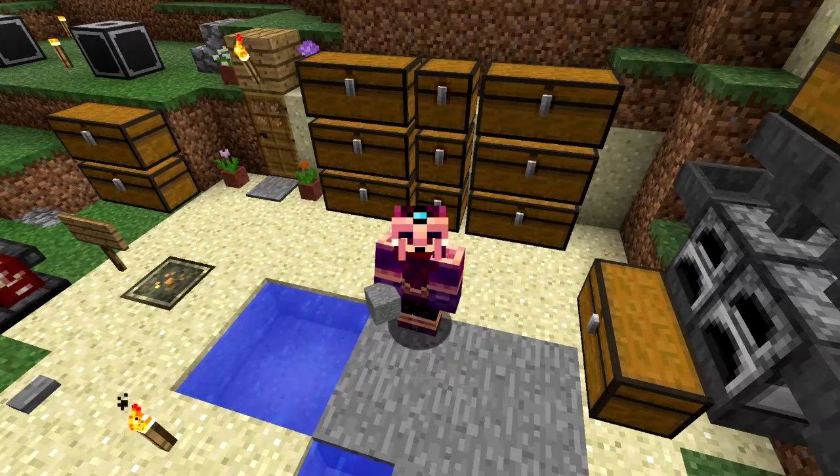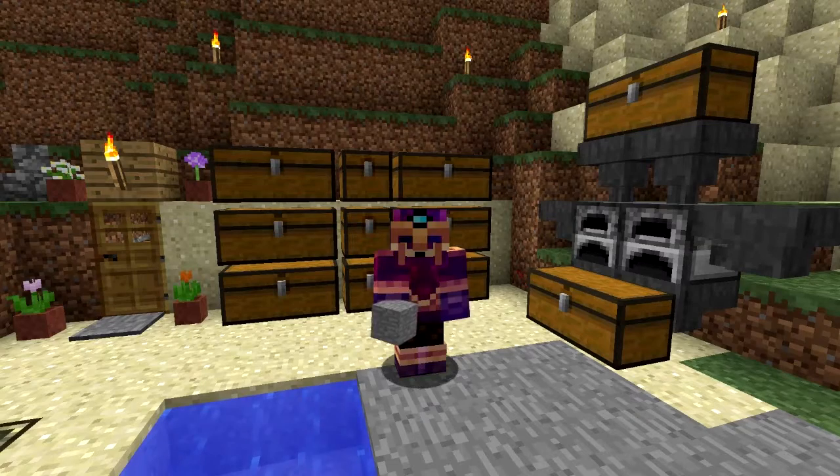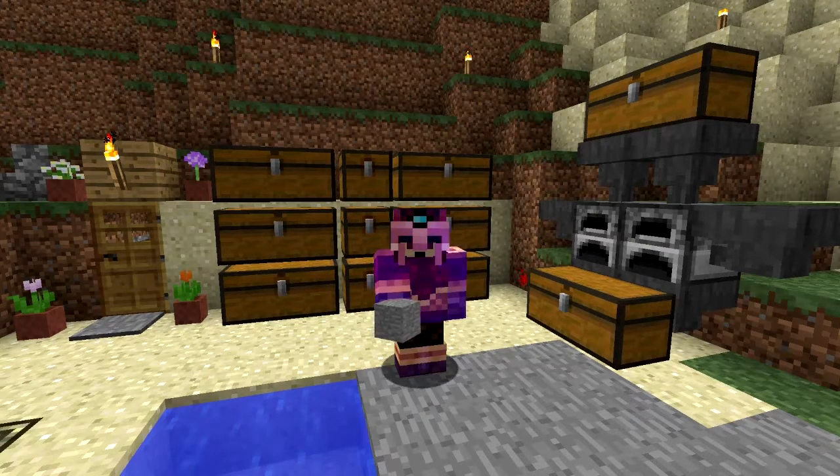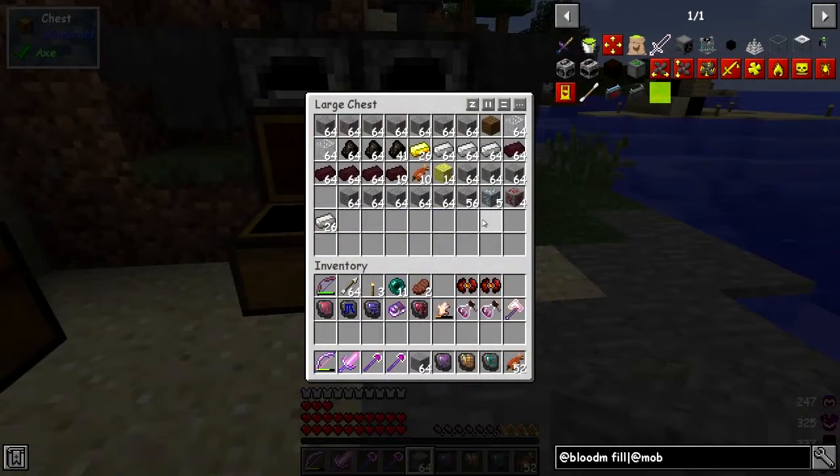Hello everybody and welcome once again to Surviving with Blood Magic. In my hand I've got some stone, and what I did is I added salt touch to the bound pickaxe. I wasn't sure whether it would actually work but it does. So I basically did one of those big bangs and found diamonds, picked up the diamonds, and we got stone instead of cobblestone which is quite useful.